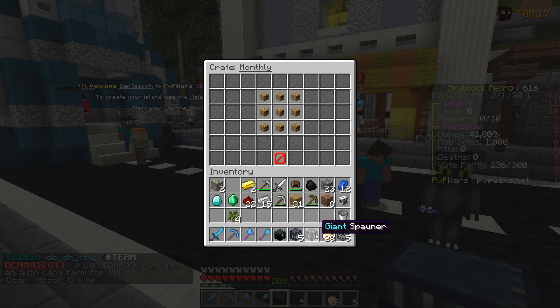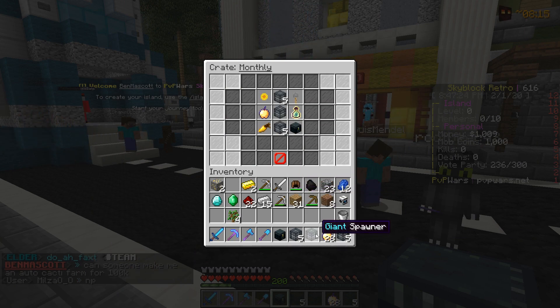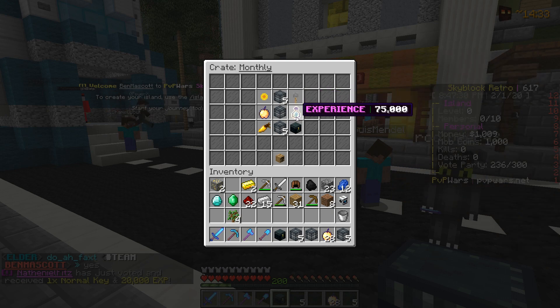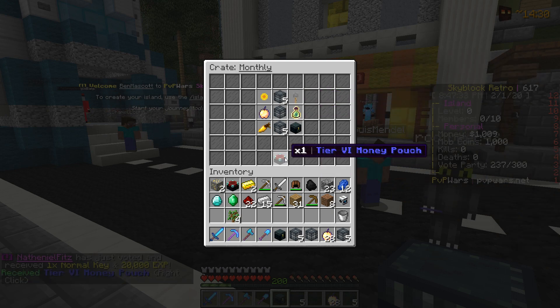Safe Drift, no way — giant zombie spawner, bro! I can't believe it. We also got 500 mob coins, a normal crate key, and a tier 6 money patch.